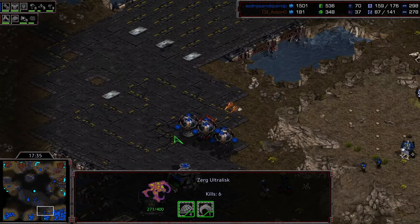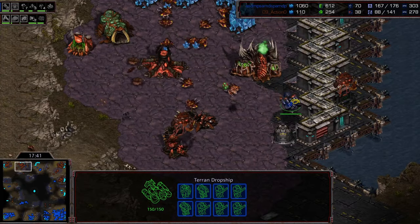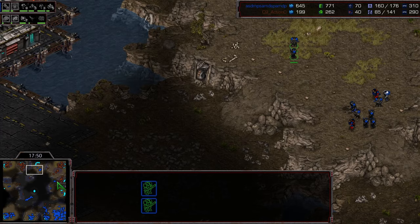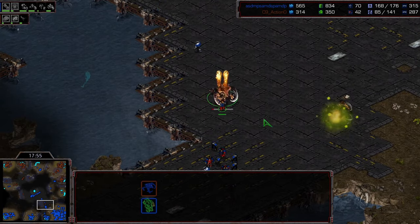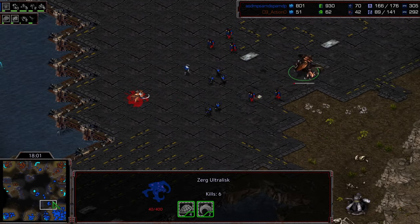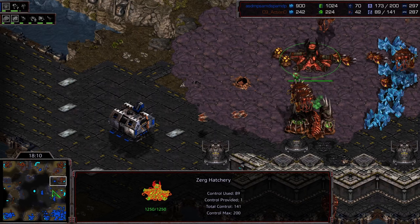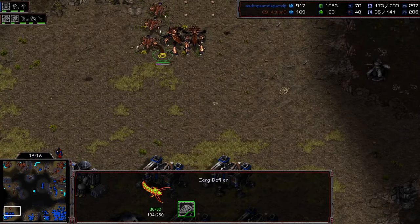Action is sending ultras out on the map but can't afford ultraling speed — he's got plus four carapace armor but really can't afford those important movement upgrades. He does pick off a full dropship though — that's a big pickup, removing that threat from the map. These ultras are gonna get picked off probably for free, starts to run away, but ultraling speed will finally come through. He's going to re-drone but can't abstain from building units for too long.